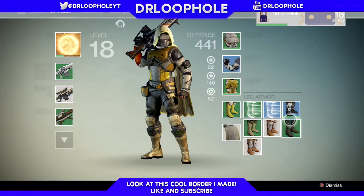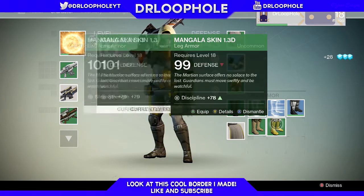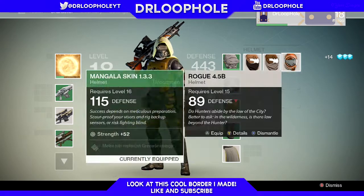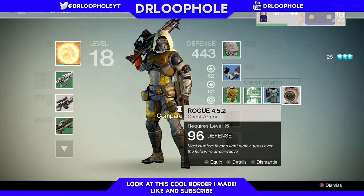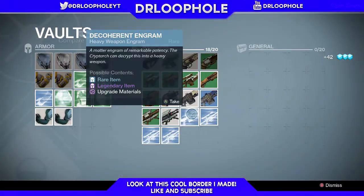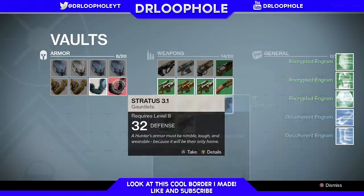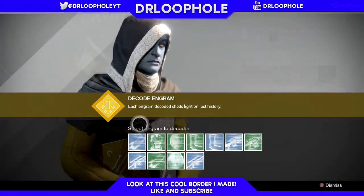That's much better — whoa, that's even better. I want to have enough room so I can do stuff. I'll keep that, and keep these — we need those. That one's trash, throw it away. Let's go to my vault really quick. These are all a bunch of random weapons I don't need. I'll grab all these engrams right over here.